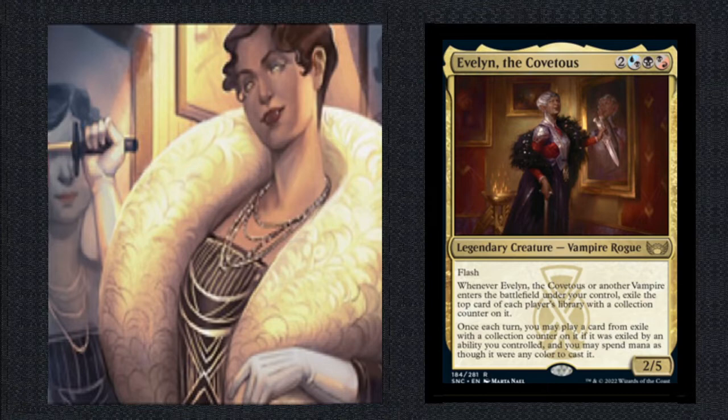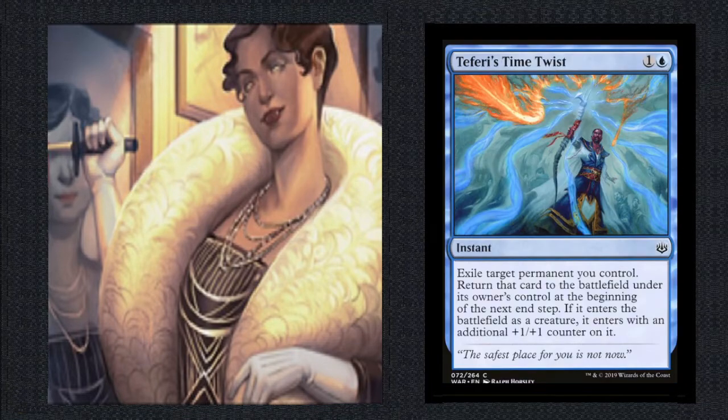How heavy do you go on vampires? I would say maybe 15. We want to have a good number of cheap vampires, but we also want to have a lot of instants in our deck. We don't want to rely on our opponents having instant-speed stuff — I want to be running a lot of instants. The idea is that we want to be able to interact with our opponents and take advantage of the cards we're getting from them on our turn. Cards like Malakir Rebirth or Teferi's Time Twist let us respond to removal or big attacks and keep our board safe. Run counter magic and instant-speed removal.